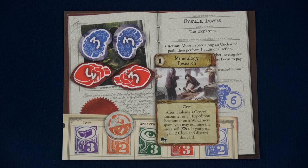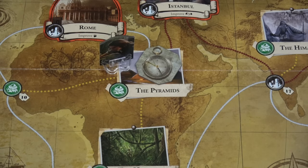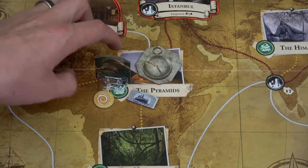Ursula also starts with Mineralogy Research. After resolving a general encounter or expedition encounter on a wilderness space, you may test observation — if you get at least one success, gain two clues and discard this card. Her talent is Evasive: during the encounter phase, you may test observation; if you pass, you may choose an encounter as if there are no monsters on your space. This allows us to circumvent the normal rule where monsters prevent you from doing the location's encounter. Because I'm at the pyramids already, my first action will be to focus.